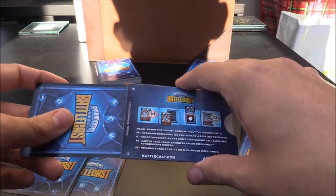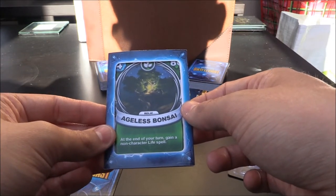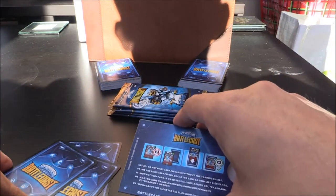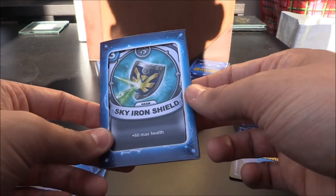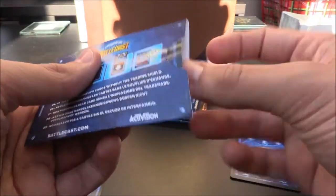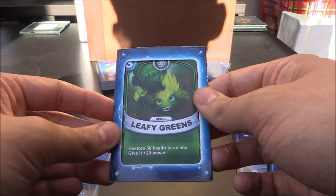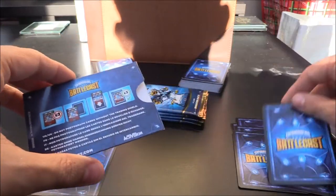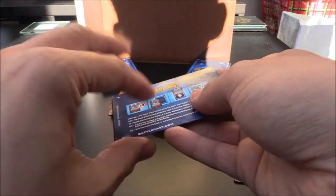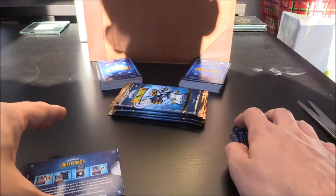Here we go. First one up is Ageless Bonsai — a life four crystal relic with 80 health. At the end of your turn, gain a non-character life spell. Pretty cool. Next up, Sky Iron Shield — a random three crystal gear, basically 60 max health. Then we have Leafy Greens, a Food Fight three crystal spell: restore 50 health to an ally and give it 20 power. And our last one is Portal Blast, a random four crystal spell — blast an enemy for 70 damage. Very, very cool indeed.